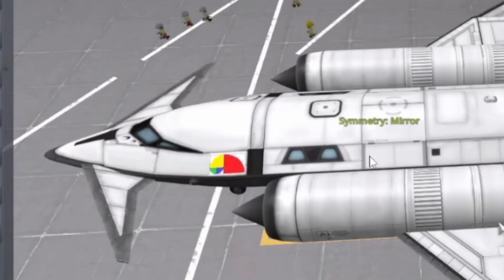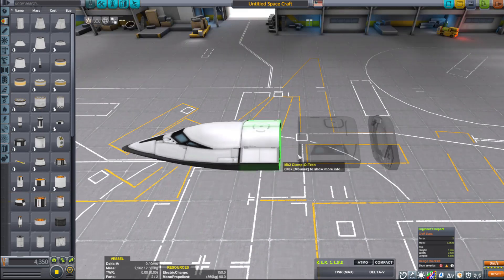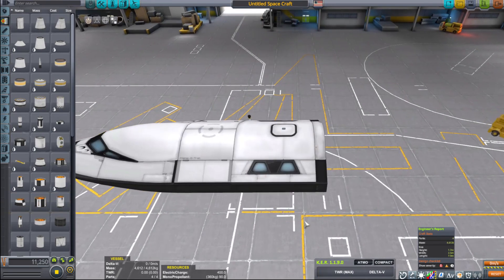Now what I can tell from his design is that he's actually trying to get the cockpit, docking port, passenger module, and the space plane probe core up there. These four parts are pretty much his cargo — this is what he's trying to get up there. That's it — pretty much just these four parts, a simple passenger transport basically.